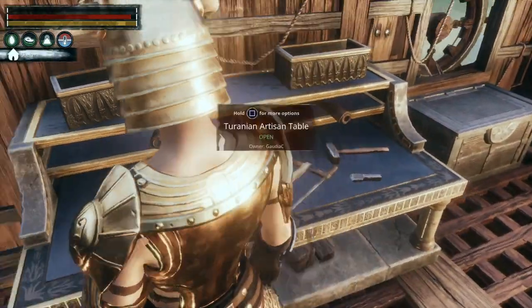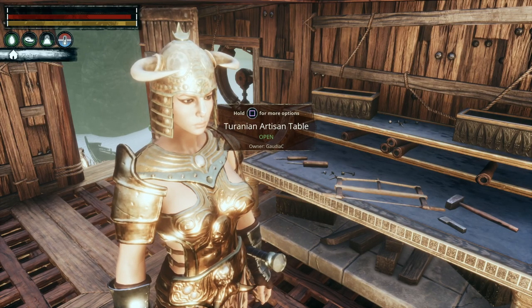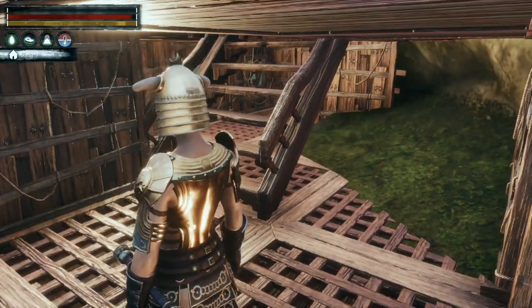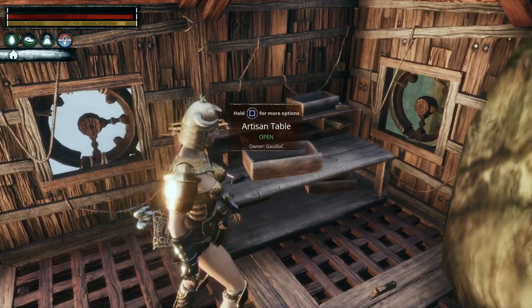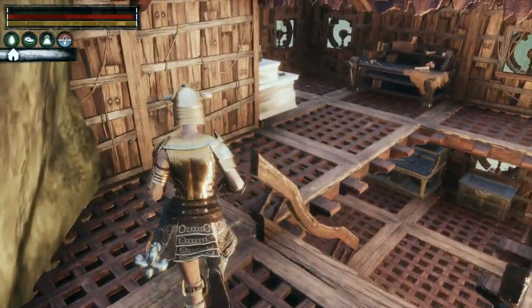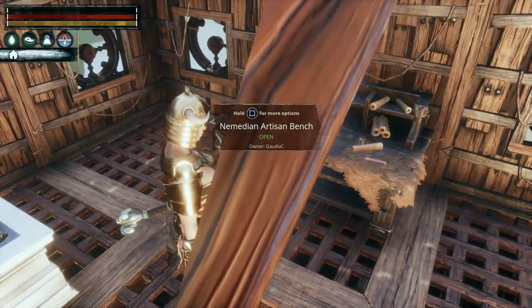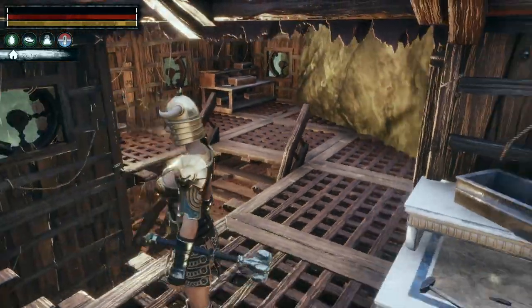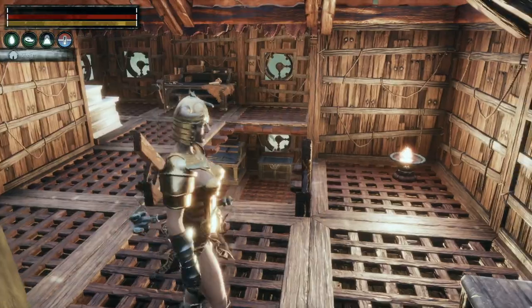This building has been given over to artisan tables. I've got various ones belonging to the DLCs I own - this is Terranian, then upstairs there's the regular artisan table from the base game, the Aquilonian one, and the Numidian one. I don't think there are any more, and I couldn't really find space for any more if I did have them.